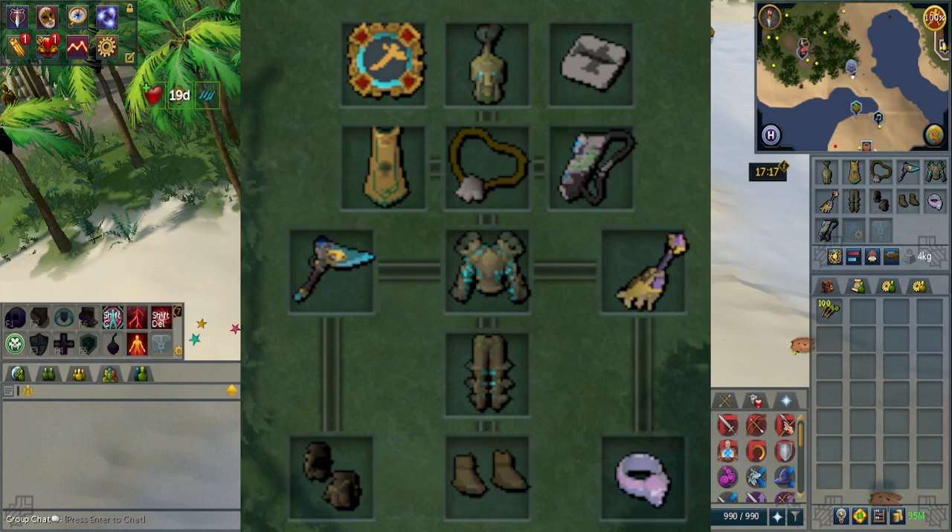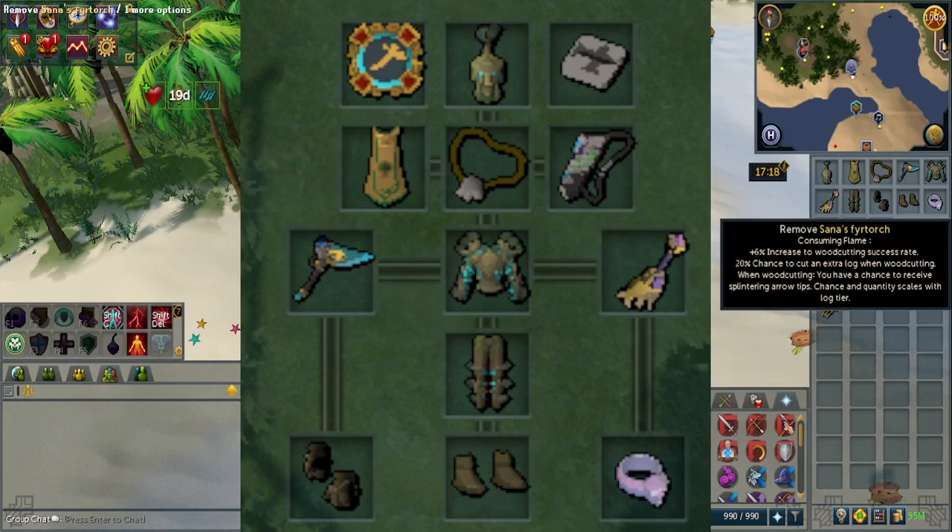A strong rabbit necklace, which you can buy from the Grand Exchange — the strong rabbit foot increases your chance of getting bird's nests. The tree shaking scrimshaw was selling for about 400k before the update; now it's about 1 mil per, and for 3 hours it gives a 300% buff to getting a bird's nest. You can also make it in ports for the superior version which has a 400% chance of collecting a bird's nest. The last item is not needed but it's the Senna's Fire Torch, which has a plus 6% chance to woodcutting rate.